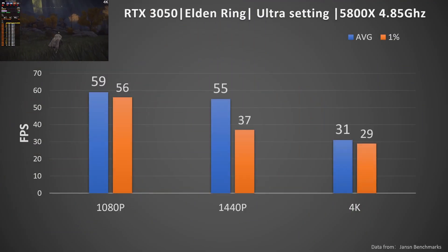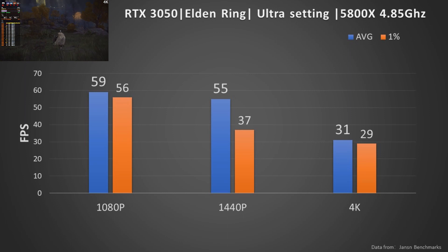In the beginning, we have the benchmark from Elden Ring on ultra settings with the AMD Ryzen 5800X platform. The RTX 3050 runs close to 60 frames at 1080p resolution. 1440p resolution is just okay but playable. We shouldn't expect to play 4K gaming on this card.